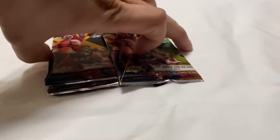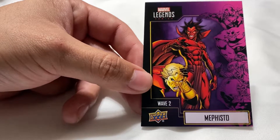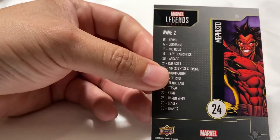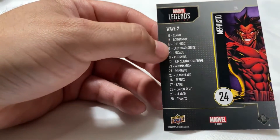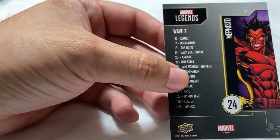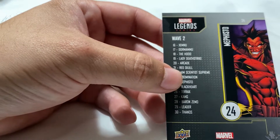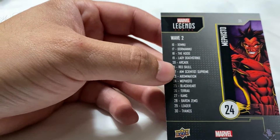The first wave that came out was actually the villains wave. Here's Mephisto, and as you can see on the right side they have some of the villains — you can see Thanos there and others. It says Wave 2 on the back, with a cool little art and a list of all the other cards in the set. Sadly we don't have all of them but we had most. The weird part is it said Wave 2, so I'm not sure if they actually had a Wave 1 that we just didn't know about — the employees definitely had no clue.